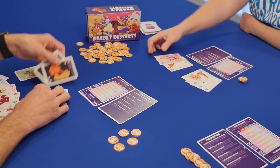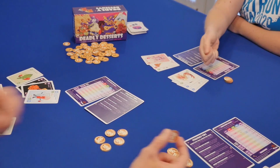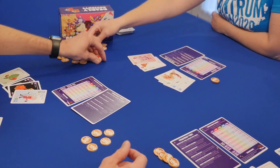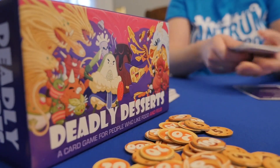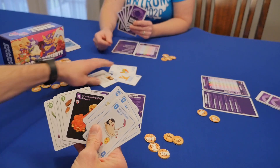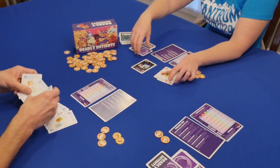If a player is able to pull a sugar rush and claim all the deadly desserts for the hand, they get to dish out the damage they should take to all the other players. The game is played over the course of three hands of cards, or until one player loses all of their health. Then players tally their remaining tokens and the player with the most health wins.